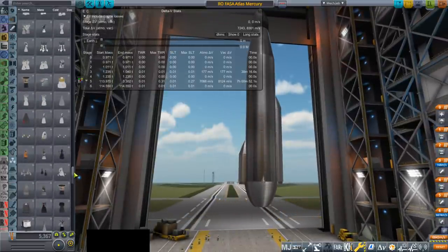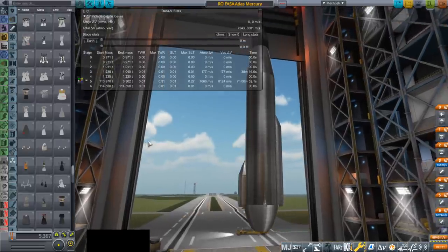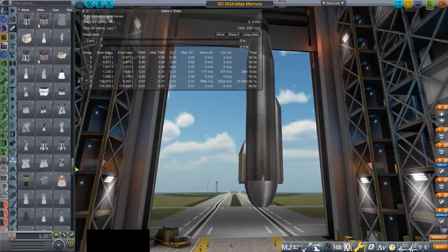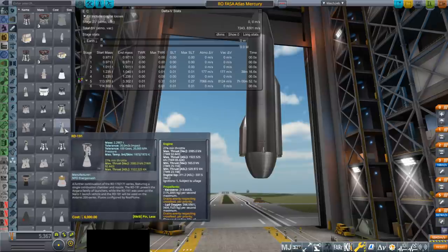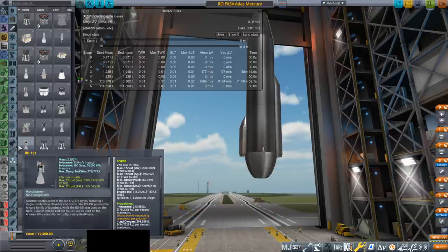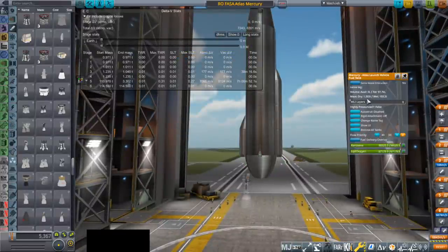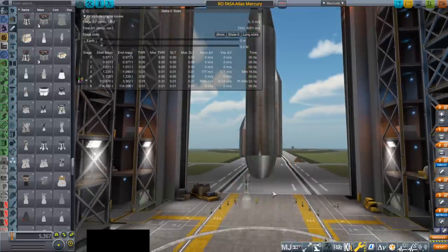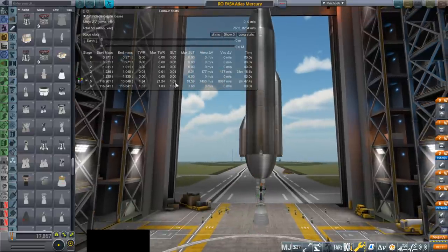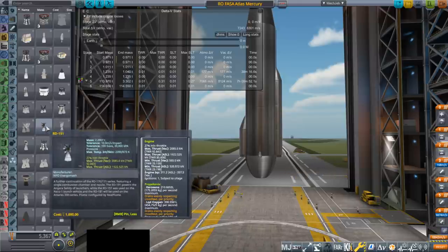We're talking about 2,000 kilonewtons and above - the BE-4s, the Raptors and such. As far as a 1,500 kilonewton class engine, it's tough, but we do have some 1,500 kilonewton class kerosene engines, and those are mostly Soviet engines. The RD-191 is too powerful at 2,000 kilonewtons. I don't like this model because it's got the nodes in the wrong place. It's 2.29 tons, which is really heavy - heavier than the tank. The tank is 1.5 tons. It gives a 1.69 thrust-to-weight ratio, but only 8,000 meters per second of delta V. I doubt that'll be enough. We need something lighter than that.